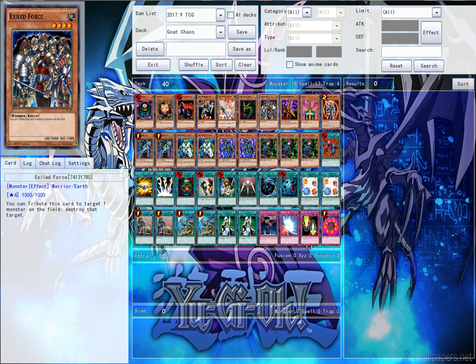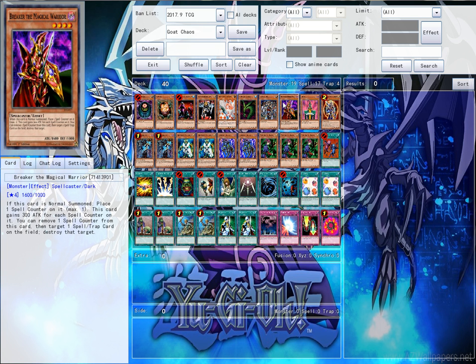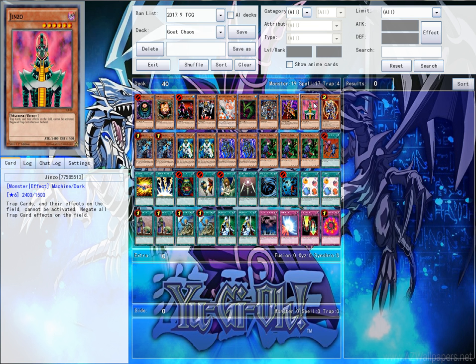One copy of Exiled Force, just for removing the biggest threat on the board — like a big monster — because that's basically one of the very few cases of monster removal we have here. I just feel it helps. Plus, for nothing else, it's a 1900 ATK beatstick, which is good. Another personal tech in the deck is one copy of Jinzo, just to stop their traps from going off, which was basically our only form of defense back in the day. So it's really good.